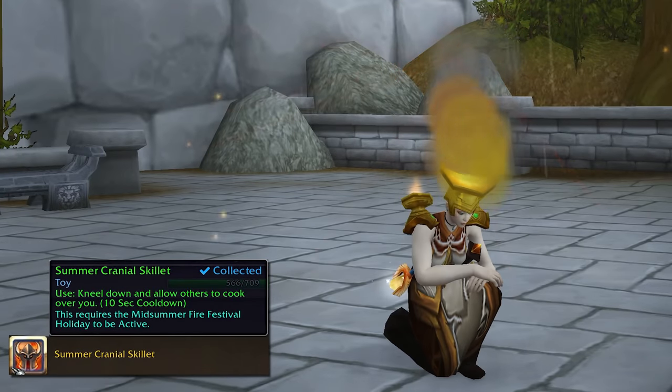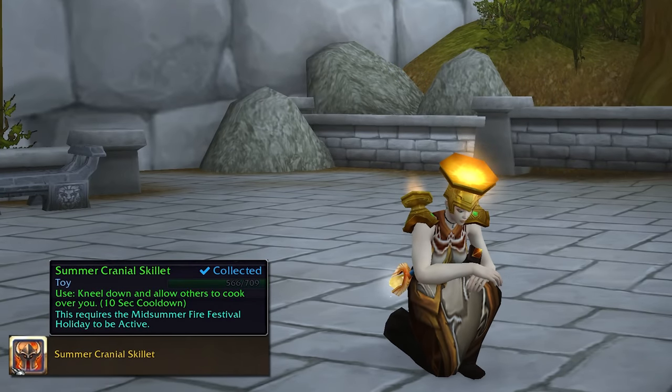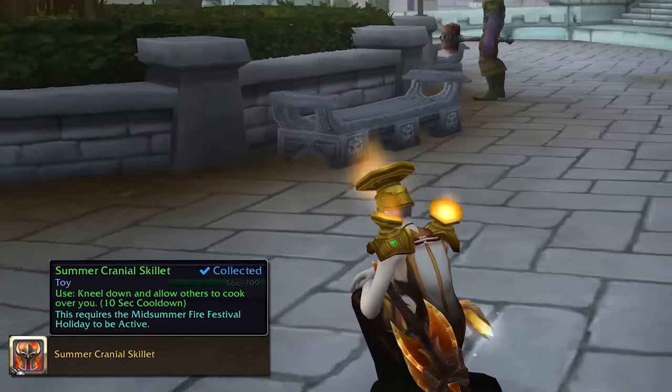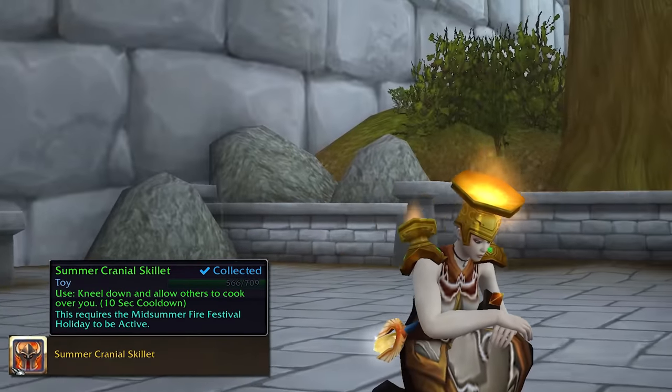Third, for 150 Blossoms you can have the Summer Cranial Skillet. This makes you kneel down while wearing a burning hat, allowing others nearby to use you as a cooking fire. You cannot cook over yourself, and doing anything will cancel the effect, so if you want to use it just set yourself up and be a good fire.